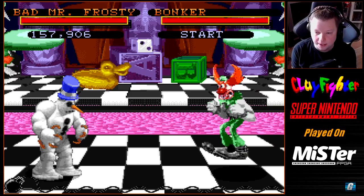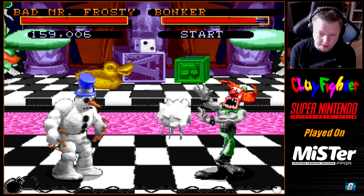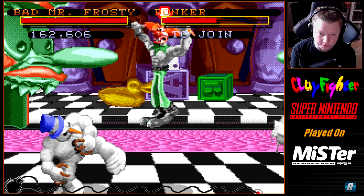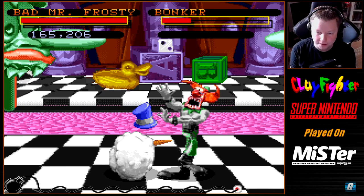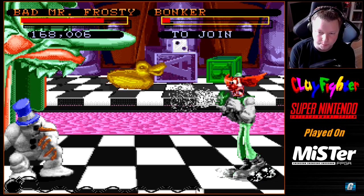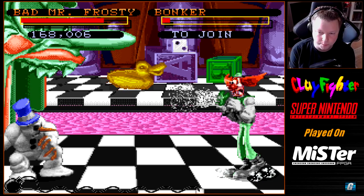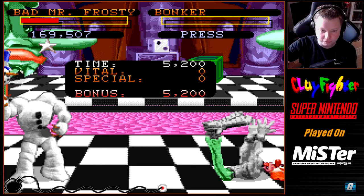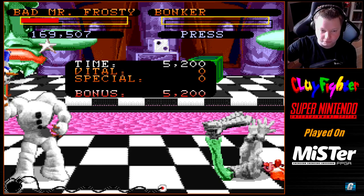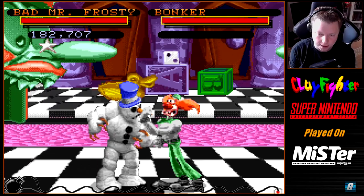Bonker is another one of those jumpy characters — he just likes to jump all the time. He's got some moves like Taffy where he spins around and does a cartwheel that can do just a ton of damage. One other thing you'll notice is that enemies can become dizzy, but they come out of the dizzy instantly. If you see them go dizzy, don't even bother going for them unless you're already right in front of them. If you're across the screen, do not go for them — this is not Street Fighter 2.